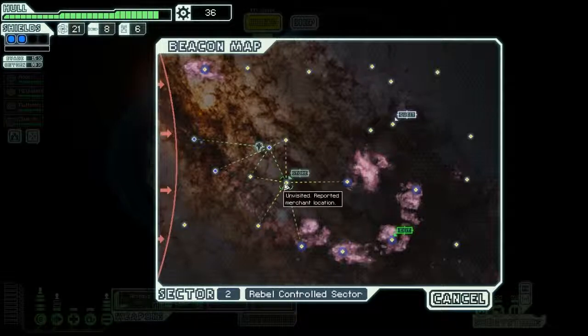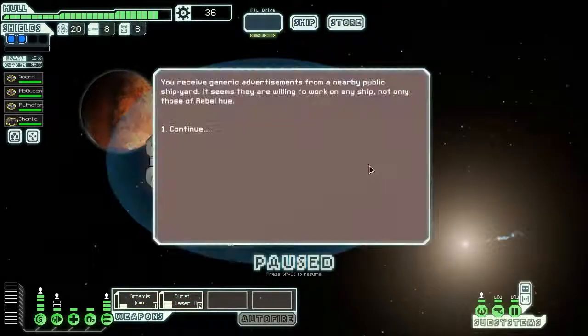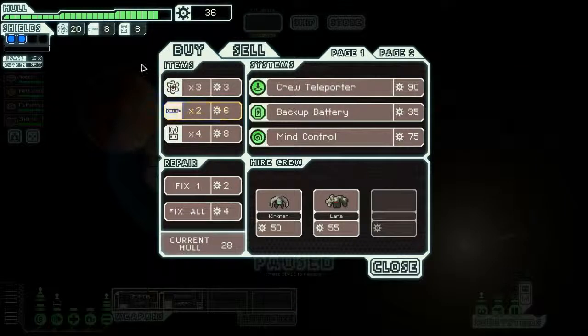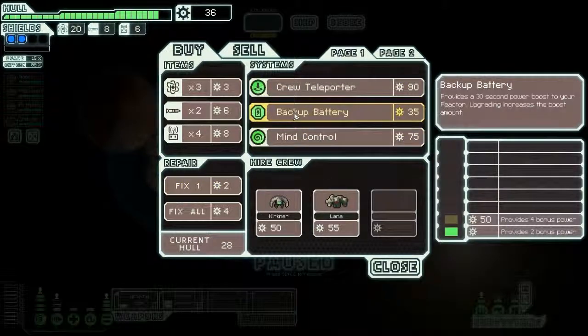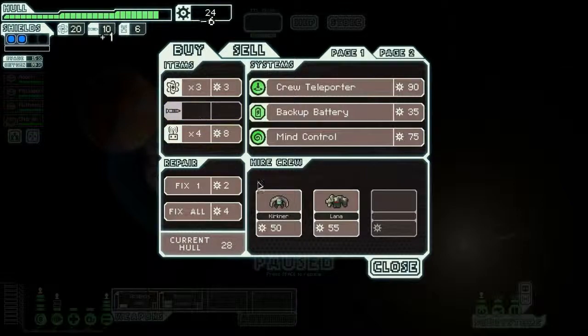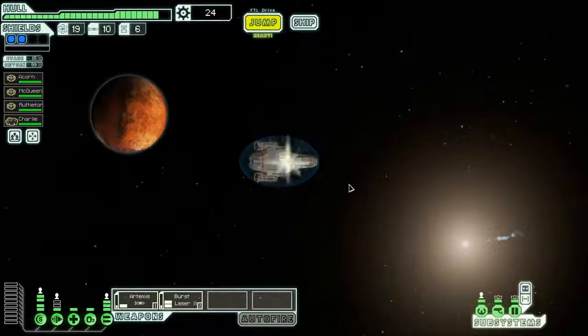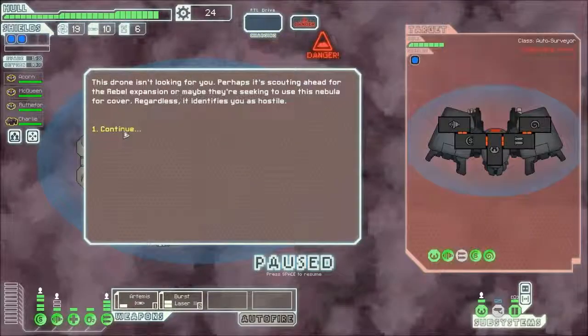Let's jump and go see what's at the store. We're good on fuel and missiles for now. Let's just get a couple missiles and jump. Go up here so we can get to the quest. This drone identifies you as hostile — of course it does. Intruders? Mind control? What's happening?